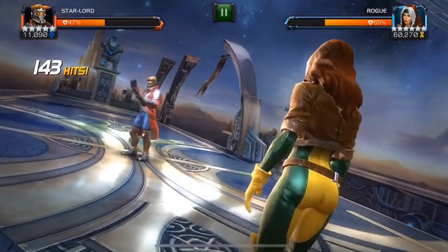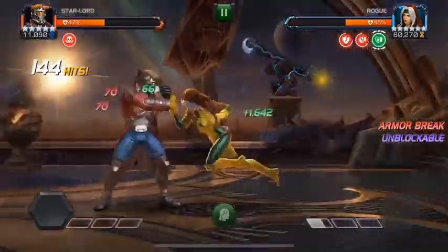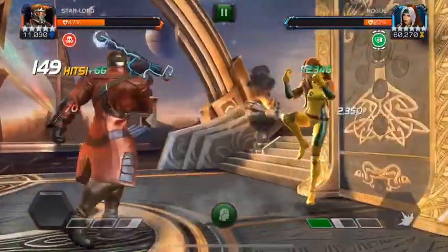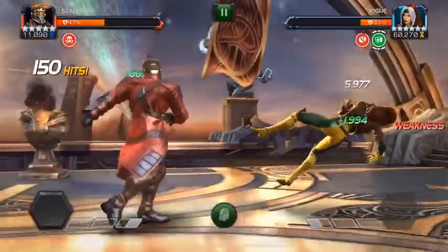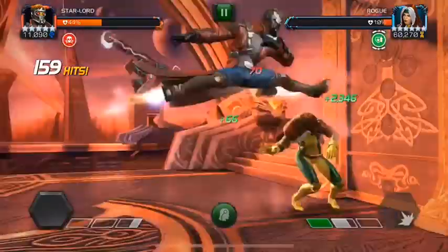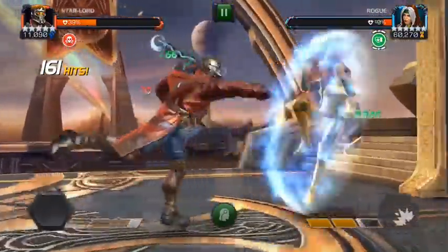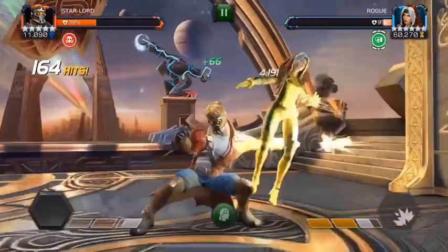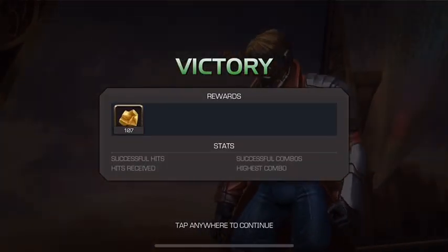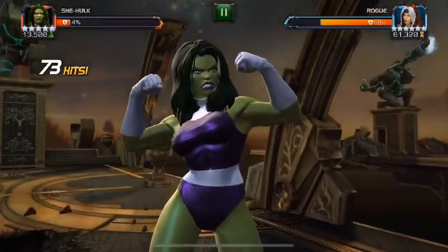I finally drop my level 3 and this is when we're going for the kill. Quick note: my Star-Lord is Sig 200, so if yours isn't as high sig it'll take a bit longer, but the idea remains the same — even a four-star Star-Lord could fairly easily damage this Rogue, you'd just need to get to a higher combo. She's at 6%, needs to throw her special — she finally drops it, one crit for 19k, and Rogue goes down. A fairly easy solo with Star-Lord.